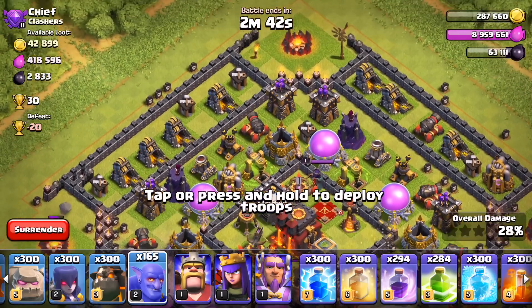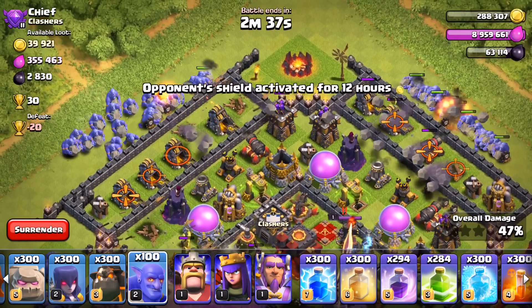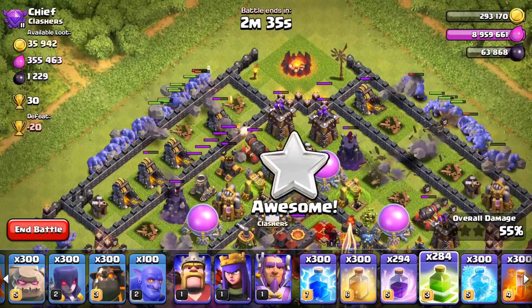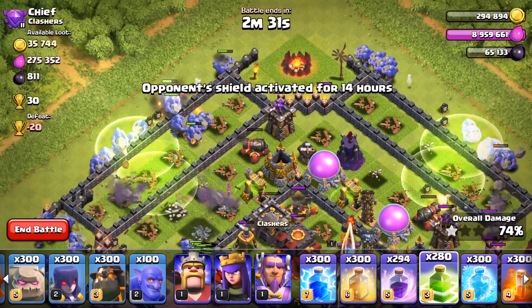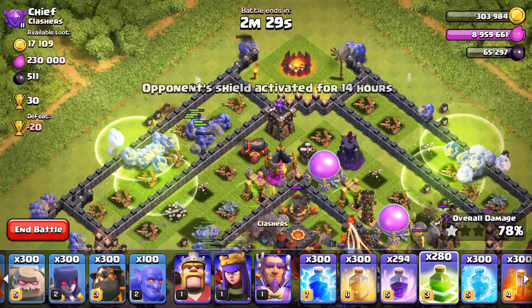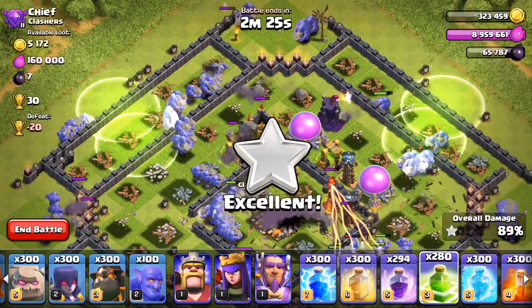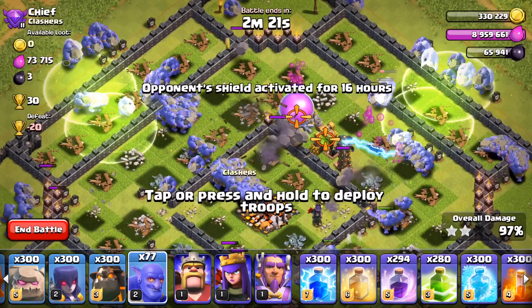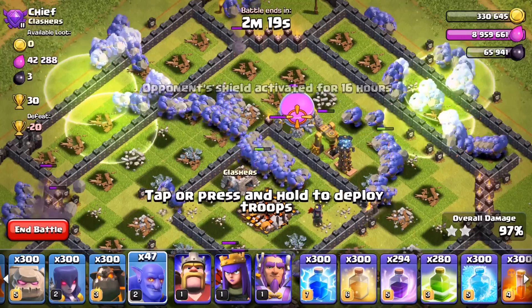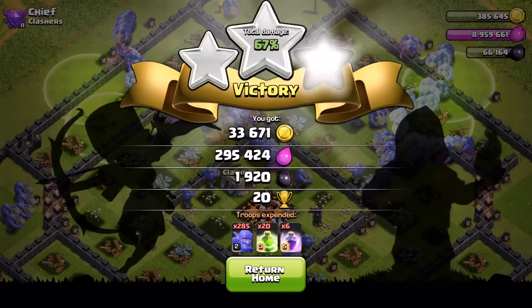Now I'm dropping the rage spells and some raged bowlers are making their way into the base. This is the saddest town hall 10 I've ever seen — bowlers attacking from the top left, attacking from the top right, throwing rocks over the wall and making it all the way into the core without even needing jump spells. I still have a hundred bowlers left to drop. Looks like we're already in the core of the base with 93% done.